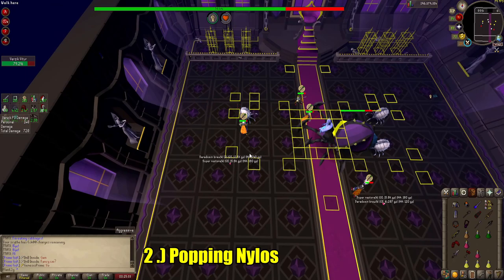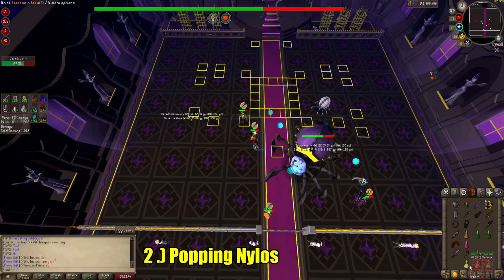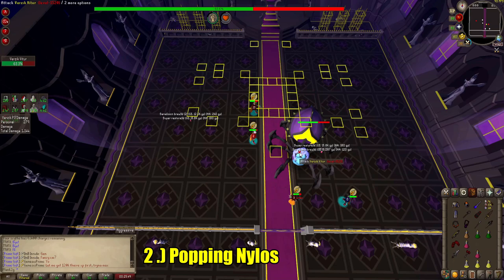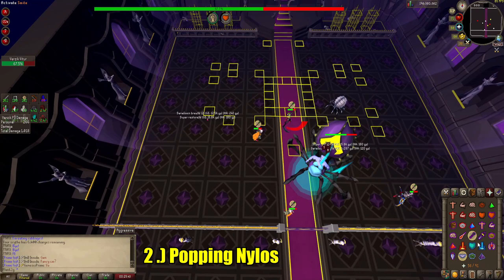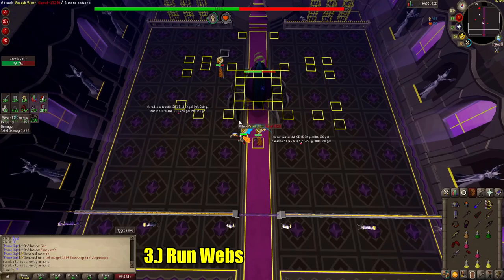Popping Nylos. Learning to pop Nylos effectively is an extremely useful skill, not only for P3 but P2 as well. If you don't pop Nylos effectively, they can and will kill you. Their max hit is 65 — pair that with Verzik's attacks and you can easily get stacked out for 90 HP. If you just do the runaround method and wait until they explode on their own, you're losing out on a whole phase worth of damage, a whole special rotation. Plus, it's not going to set you up for our next tip either.